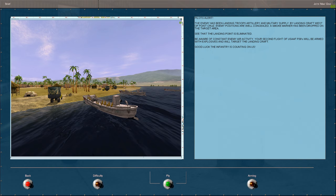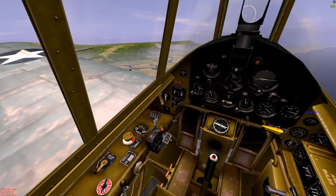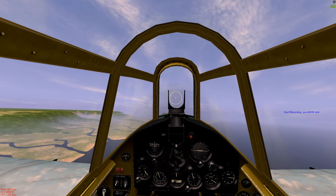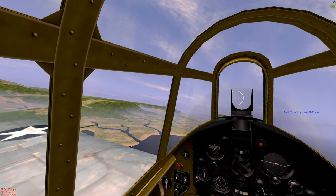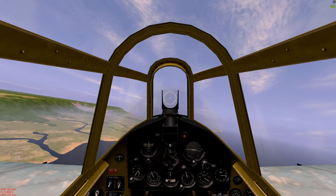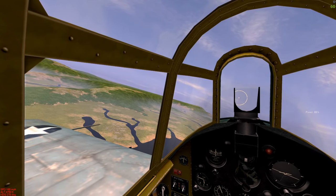We're going to move on to our mission. The Japanese are infiltrating Guadalcanal just after we've taken Henderson Field — by landing craft, they're bringing in artillery, additional troops, and military supplies. So it's pre-Tokyo Express and we've got to deal with them now. We're going to fly that mission in an F-4F Wildcat, flying high cover for a flight of P-39 Airacobras, U.S. Army Air Corps, armed with 250-kilogram bombs.